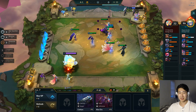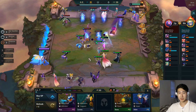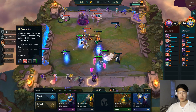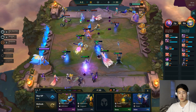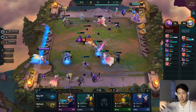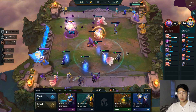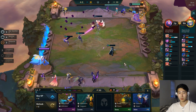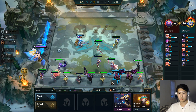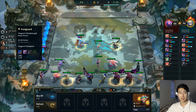Protectors get a shield when they cast a spell, which is good for Niko. She's kind of a frontline champion with her area stun. Ideally I want her all the way in front, but without a Guardian Angel it seems risky. Wukong is a Chrono and a Vanguard so we get both the Chrono attack speed bonus and the Vanguard bonus. Let's put Wukong in.